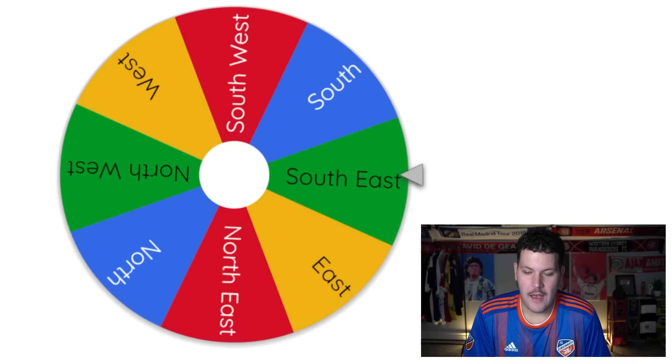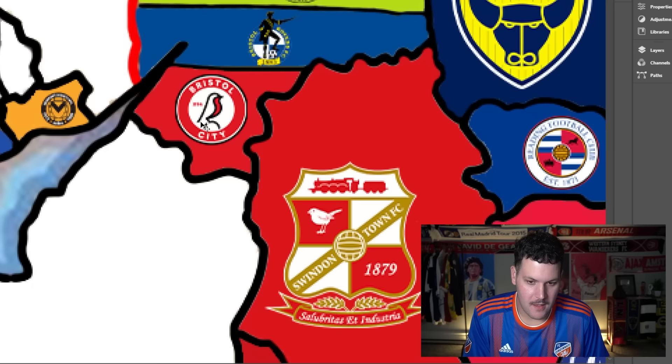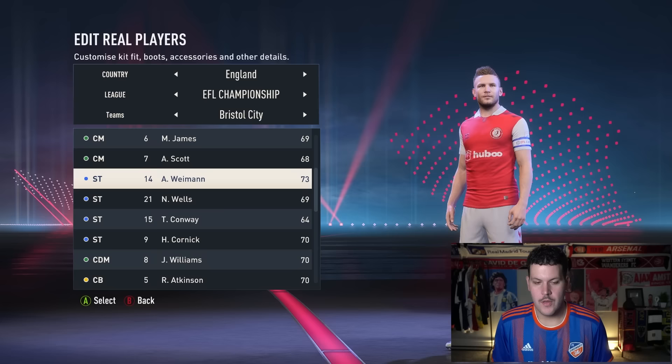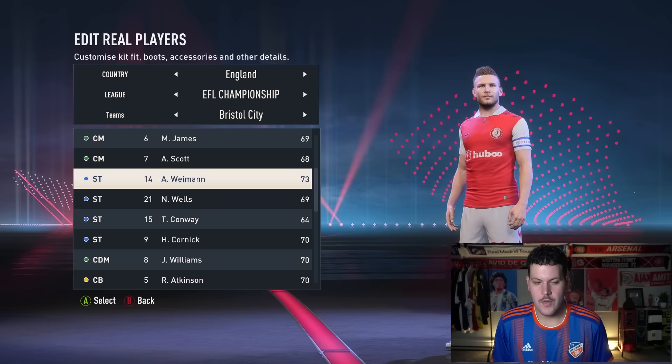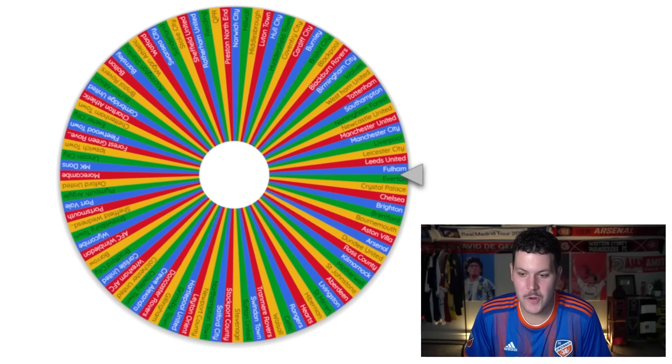Bristol City come up heading southwest — they're heading into unoccupied territory, claiming the first upgrade of the video. Bristol City's highest-rated player, Austrian striker Andreas Weimann who used to play for Aston Villa, goes from 75 to 77. Surprised it took that long to have an upgrade in this video.